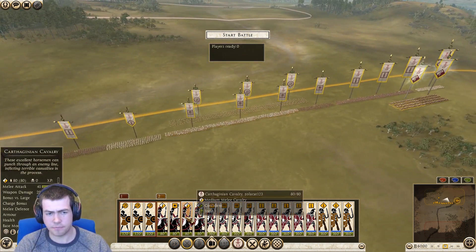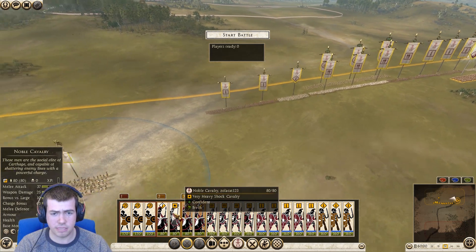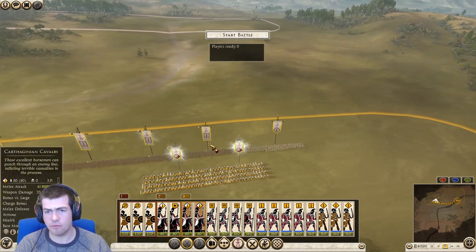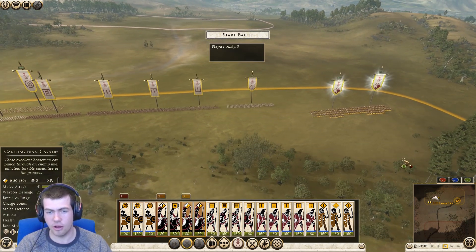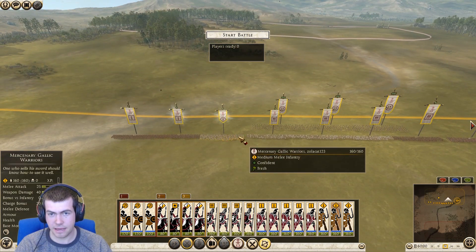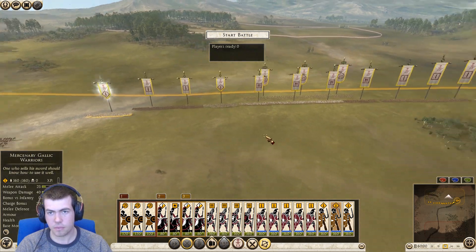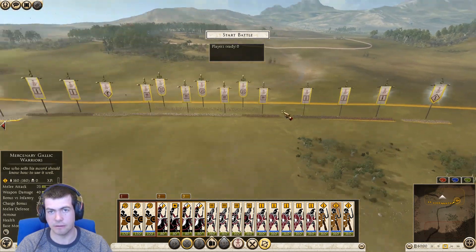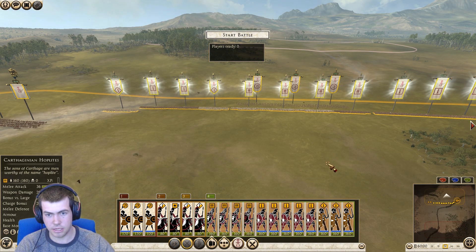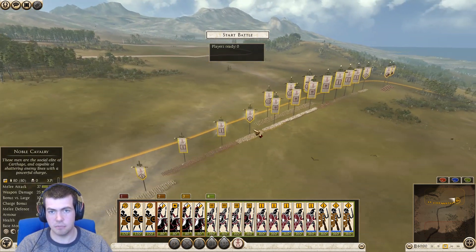Set the cavalry up on the flanks — quite a lot of these medium Carthaginian cavalry. Only got one unit. My general is the very heavy shot cavalry. So the rest, we've got to be a bit careful. These guys are not amazing cavalry — these Carthaginians — I don't find. They're not like Numidian stuff, so we've got to be a little bit careful. And we've got a spare mercenary unit there on the end as well. Okay, so we're looking pretty reasonable at that. Let's set you into a group, and that is pretty much everyone set up how we want it to be.